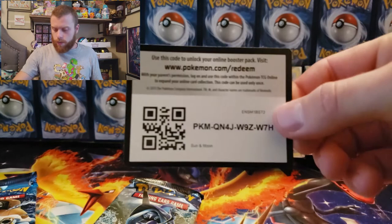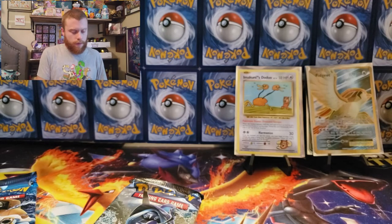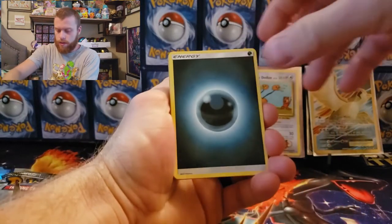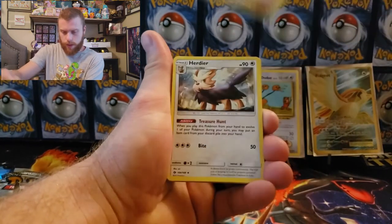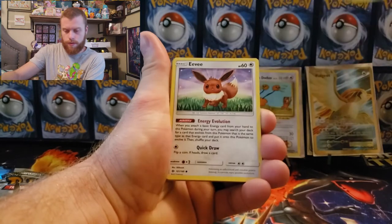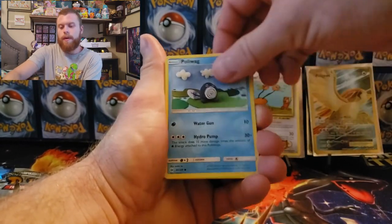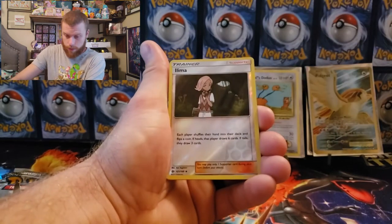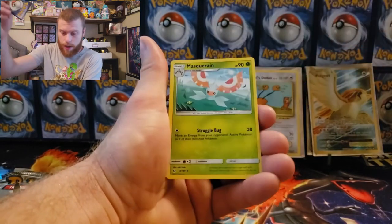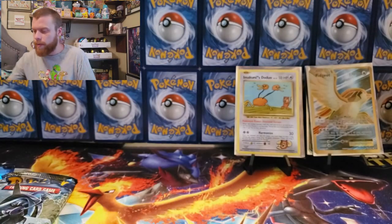Sun and Moon, last three packs: dark energy, Spinda, Lilligant, Hairy Dere, Vivillon, Dewpider, Poliwag, Perrserker, Kinkajou reverse holographic, Lilligant, and a Maractus non-holographic. Nothing out of our Sun and Moon pack.